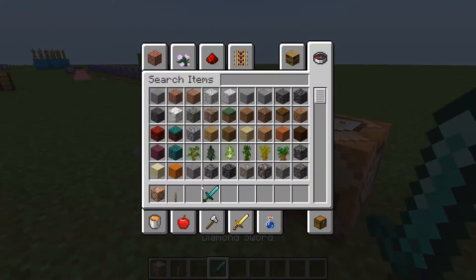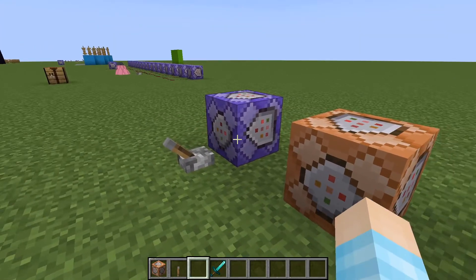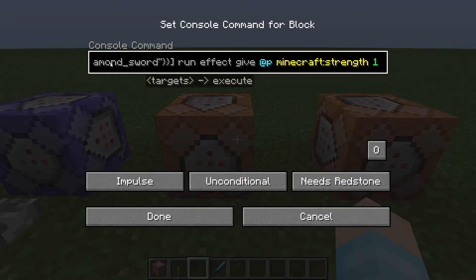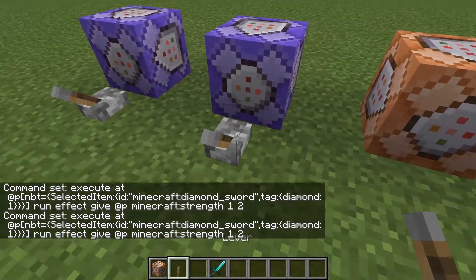Now what if you don't want everyone's diamond sword to have this buff — like every diamond sword on the server? Well you can always limit it. We're going to copy this command and paste it — it's just a small difference. We're going to go to where the diamond sword ID is: after the closing quote, add a comma, then tag colon curly bracket, and inside just put whatever tag you want. I'll call it diamond colon one. Also set it to repeat and turn it on.